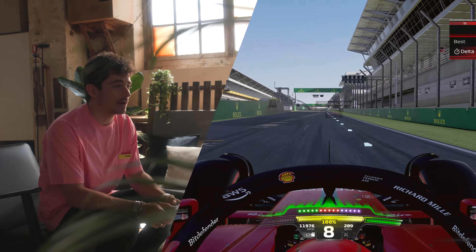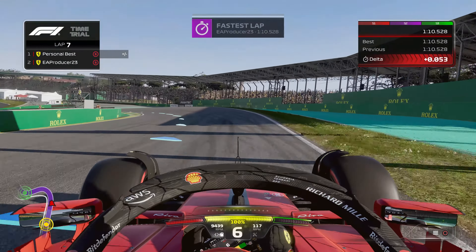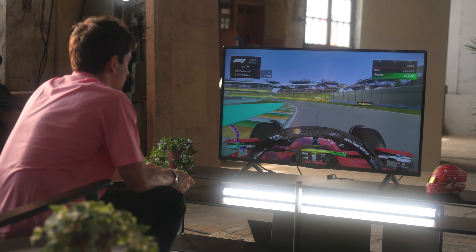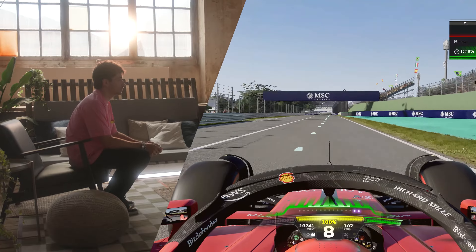So, São Paolo. Arriving to the first braking point — brake around 50. You can brake quite late there. Last out for turn 3. Long straight, DRS on as soon as possible.